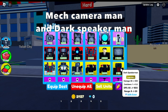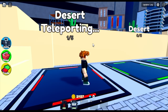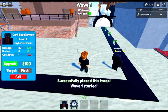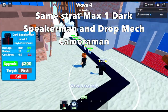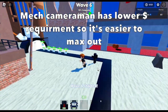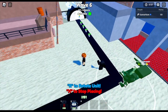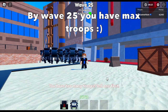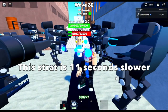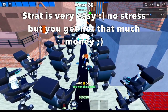Maybe you have the mech cameraman and the dark speaker man — you can also use those. This is the slower version, about 9 to 10 seconds slower. Just drop the speaker man, same strategy: max level, then drop the mech cameraman. This unit has lower money requirements, so it's easier to max out. By wave 25, you've already summoned 14 max level mech cameramans. A reminder though: this strategy is slower by 11 seconds.